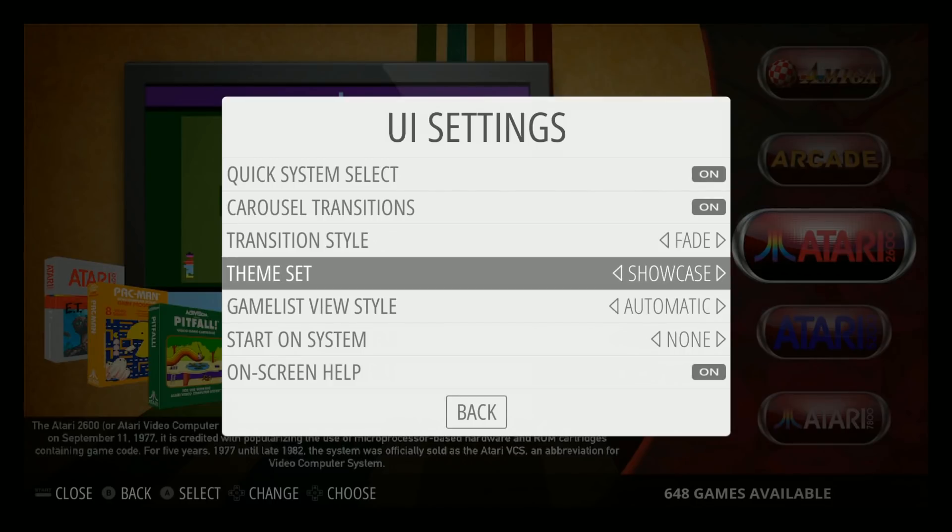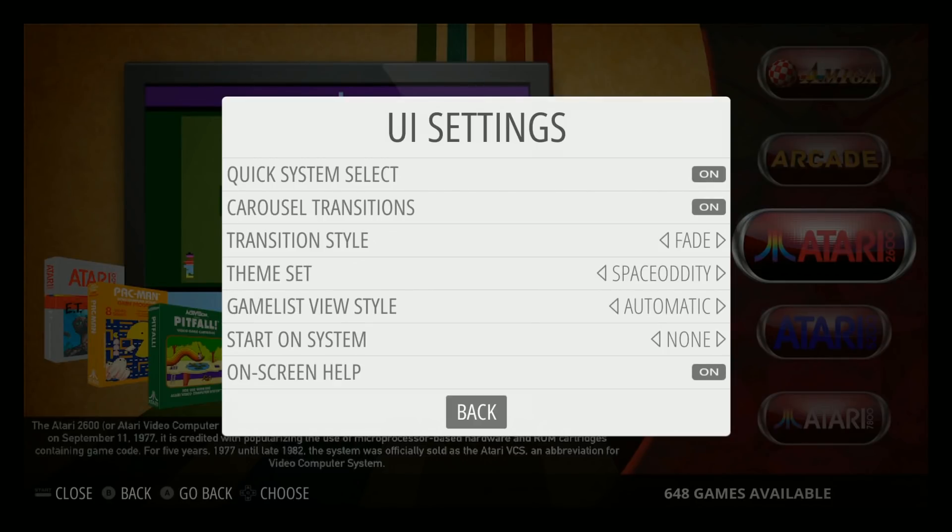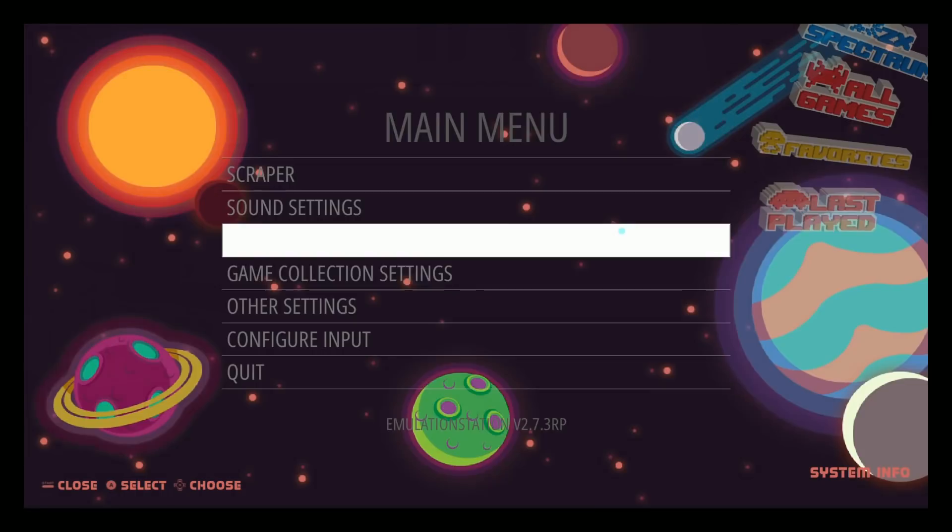Showcase was installed after the fact. Space Oddity is another cool one installed after the fact. So that's cool — a couple of themes. I didn't see a loading screen to get started, but that's fine. It just has the standard Motion Blue loading screen. I really like the Mad Little Pixels Hyper Pi image.